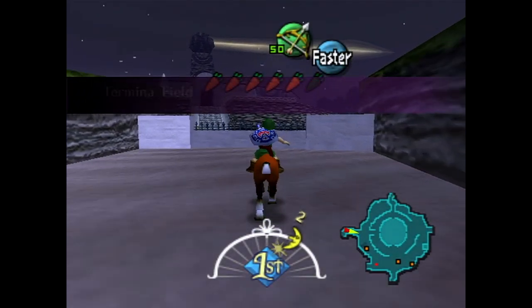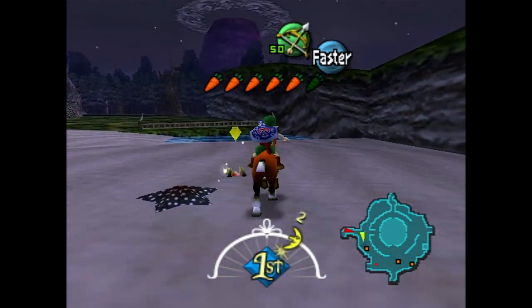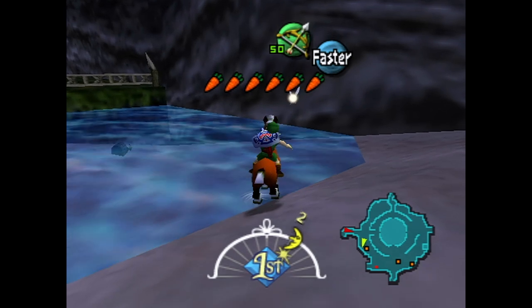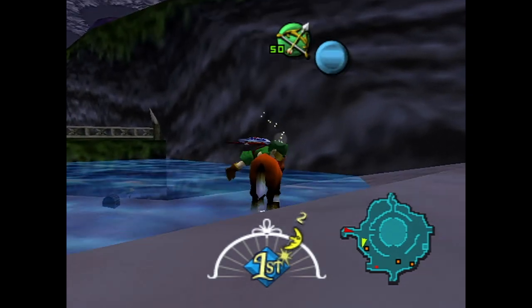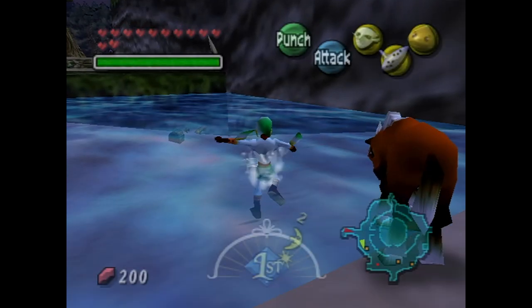Hey there guys, I'm SonicGhost and welcome back to some more Let's Play Legend of Zelda Majora's Mask. Last time we made our way through the Ocean Spider House and got ourselves a brand new wallet — the Giant's Wallet. Now we're able to carry up to 500 rupees, which is a lot.